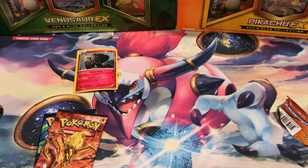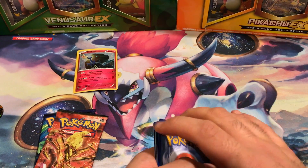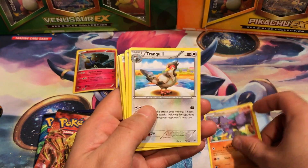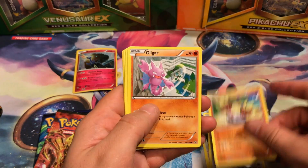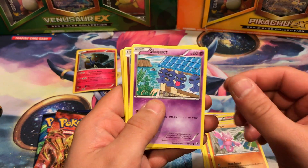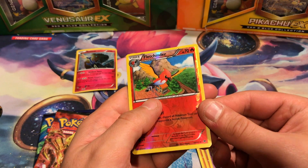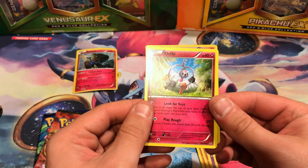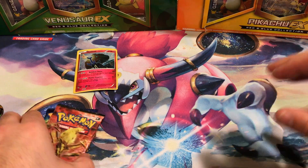We begin with Roaring Skies. We have a Gliscor, Tranquil, Wally, Meowth, Binnacle, Gligar, Shuppet, Togepi. Reverse holo is Fletchinder, Uncommon, and our Rare is Klefki. So, nothing there. Good luck next time.